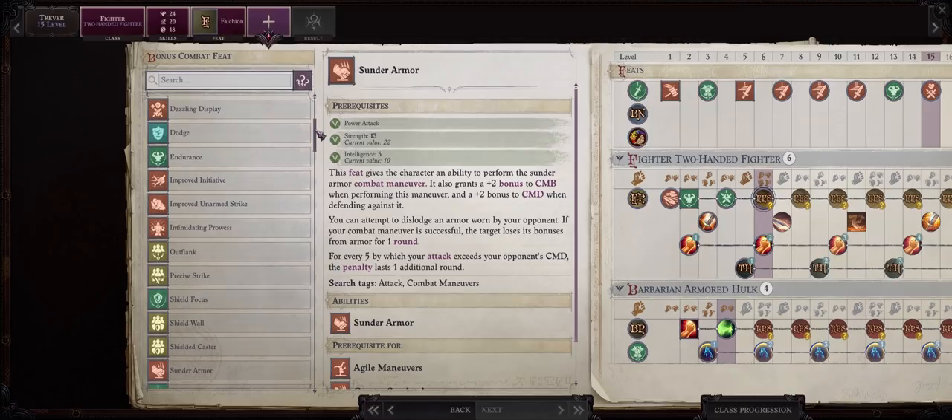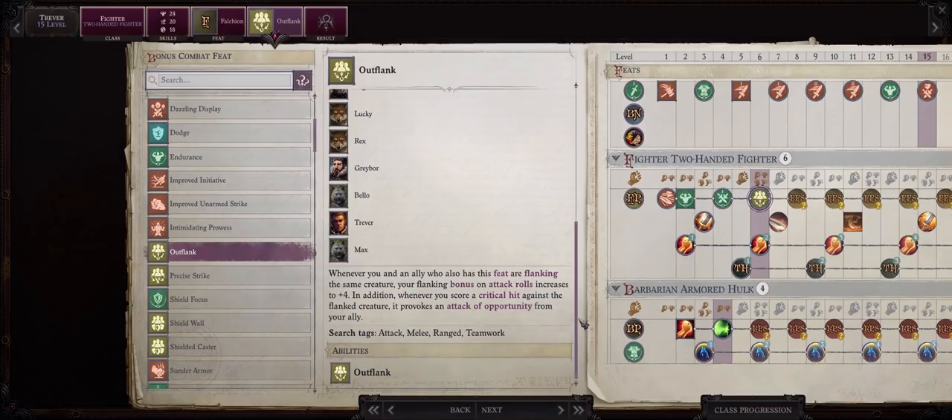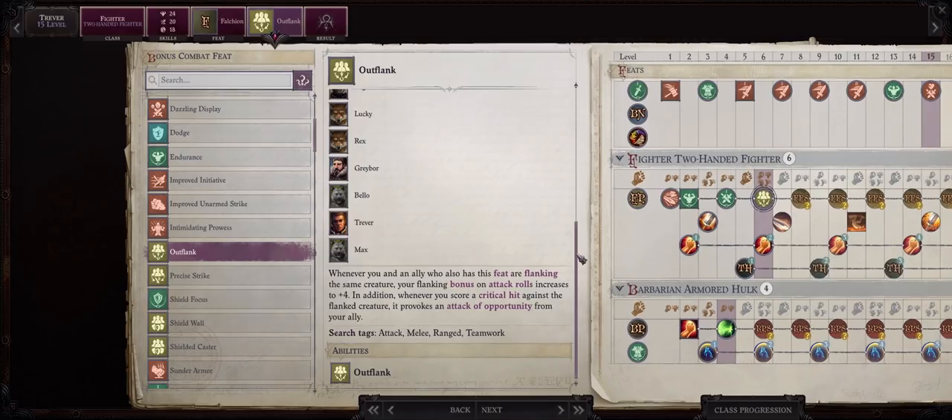For the second feat, the choice is also a given: Outflank. As I've said many times, Outflank is an amazing feat — every single one of your melee party members should always have this. It can generate a lot of attacks of opportunity for your party, and also increases attack bonus when flanking an enemy to plus 4 instead of just plus 2, making it one of the best feats in the game.